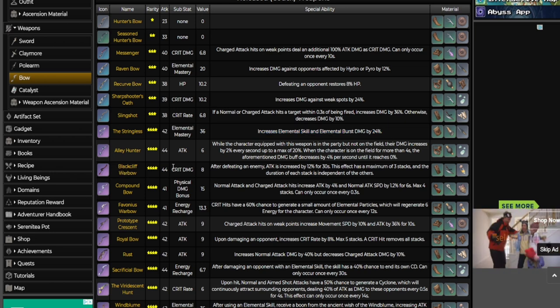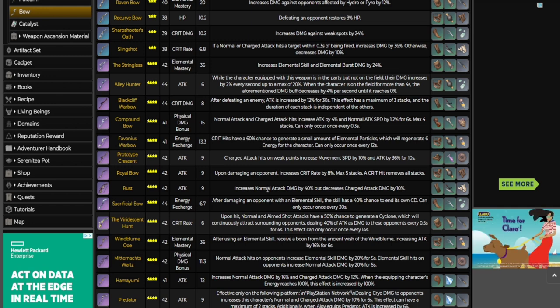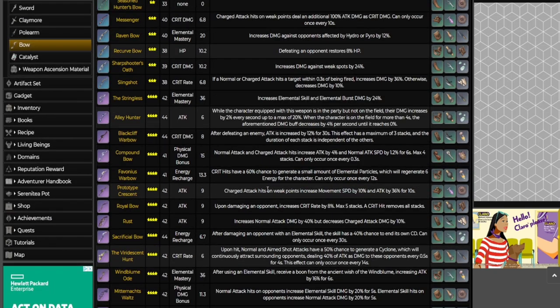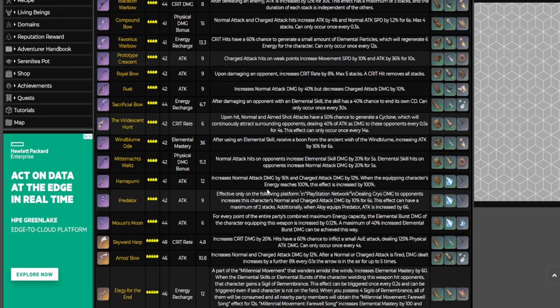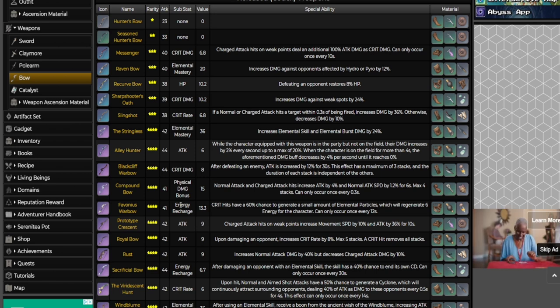The Blackcliff Warbow is universally a great bow for any bow user because of the crit damage substat and the attack increase — every bow user can utilize that. So Blackcliff is always a universally good weapon. You can try other options as well, especially if you don't have anything else, but those are the 4-star bows I would specifically recommend for Yelan.